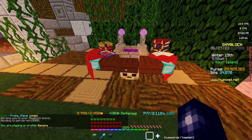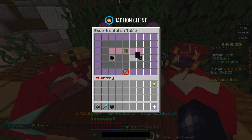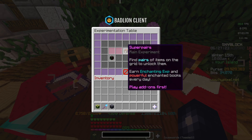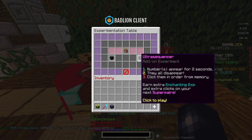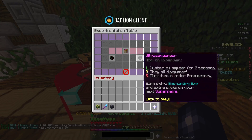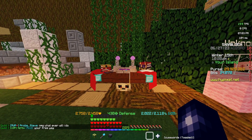For Enchanting, every single day do your experiments — it's as simple as that. You also have the chance of getting some nice drops. You can do these experiments three times a day if you pay levels and bits; you don't need to do that, it will just make it three times quicker. There's not really anything else to say other than just remember to do your experiments.